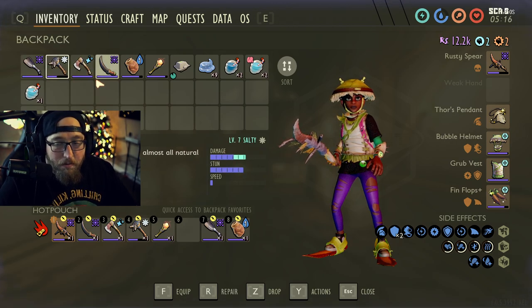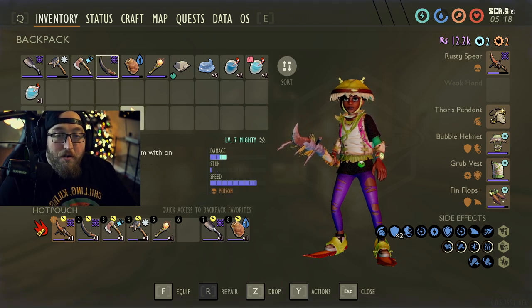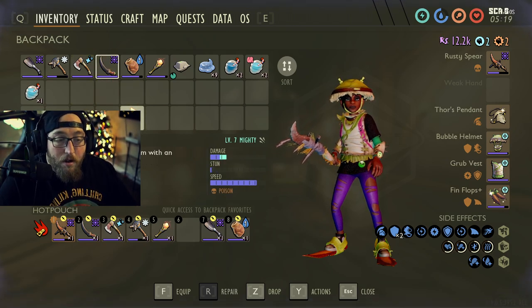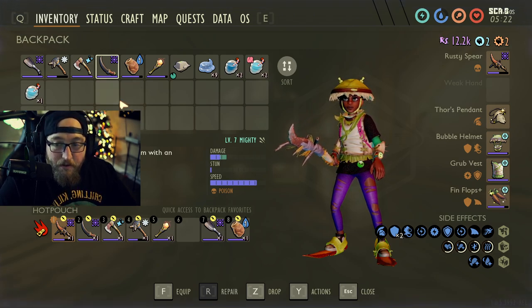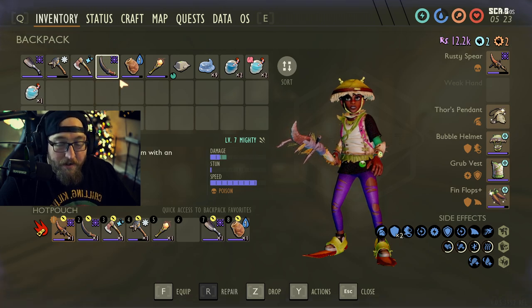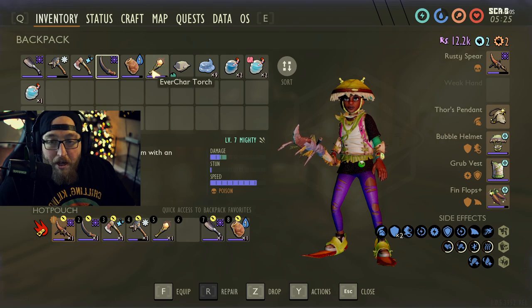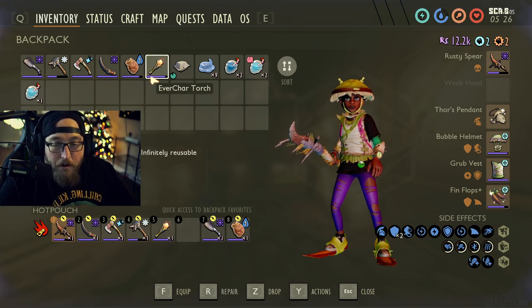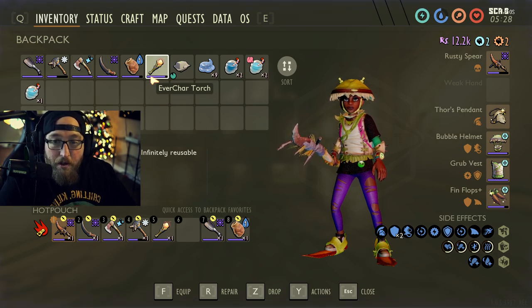I always bring my tools with me — never leave home without your tools. We are going to need a dagger of some sort, whether it is the spider dagger, the widow dagger, or the bone dagger, whichever you've got. Obviously you don't have the bone dagger yet, or you wouldn't be here. You're also going to want a torch — the Everchar torch if you have it unlocked, or the slime torches, which will work as well.